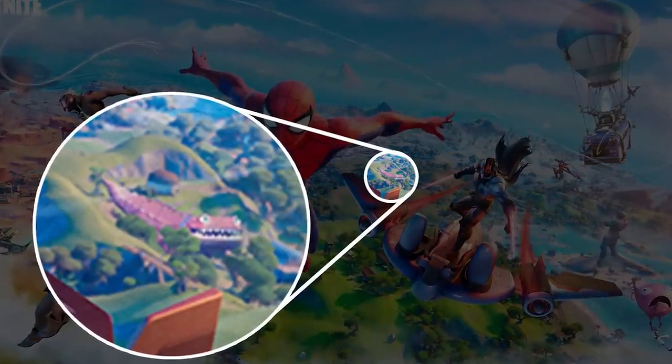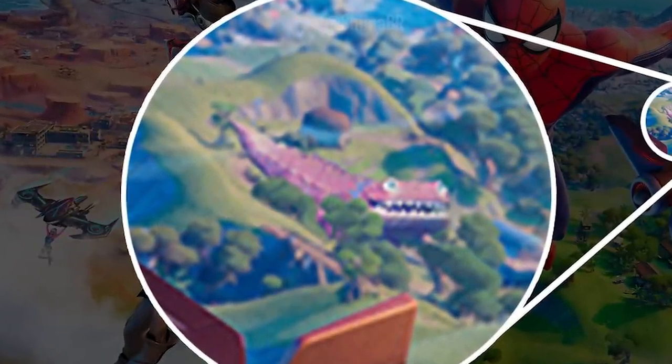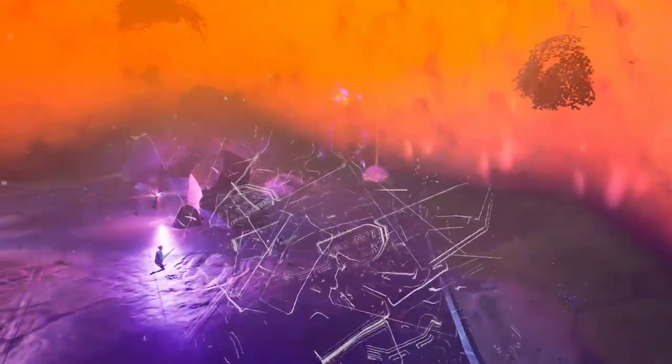If you look at the forest behind the Foundation, you can zoom in and see what is the most terrifying-looking dinosaur I have ever seen. It is literally bigger than the trees around it, and so this could be one of the largest wildlife creatures we have seen in Fortnite, other than the caretakers.